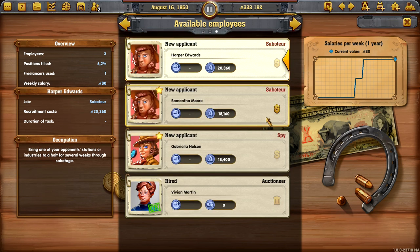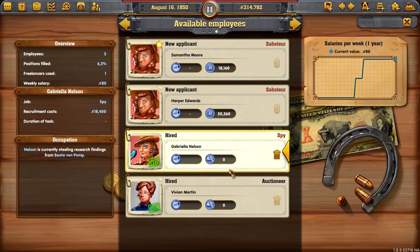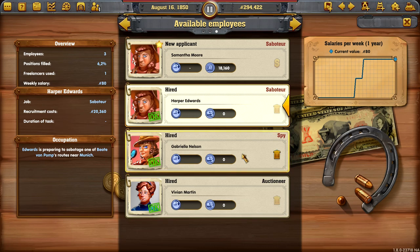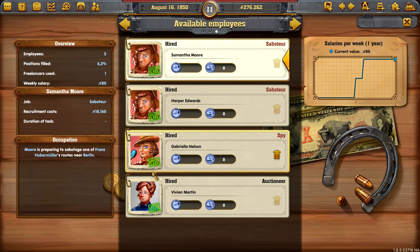Let's get an engineer. Spy sounds like a good idea — we're going for Beat Von Pomp. Go and find some stuff. Let's sabotage — train station. Let's go for Munich, it's probably the biggest. We should do Franz too. We should do something with him — Berlin. We need to keep them in check; otherwise they're going to start doing the same to us.